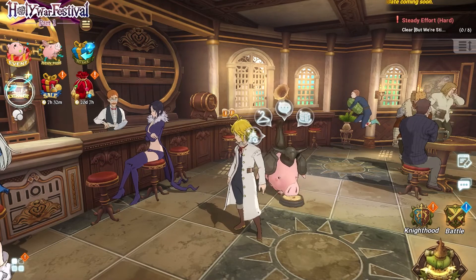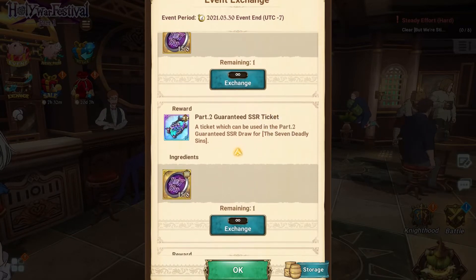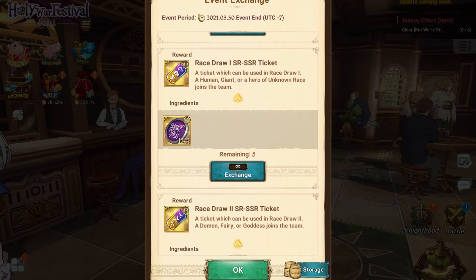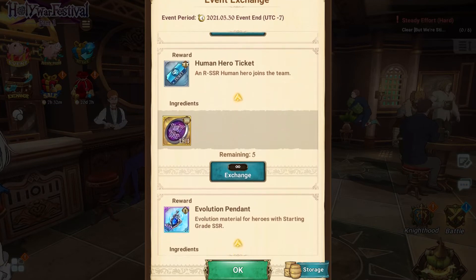It now says 'Exchange,' and in here you're able to get a Part One guaranteed SSR ticket, a Part Two guaranteed SSR ticket, five Race draws each, and five Human Hero tickets.